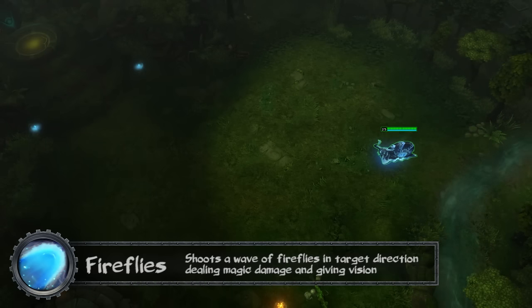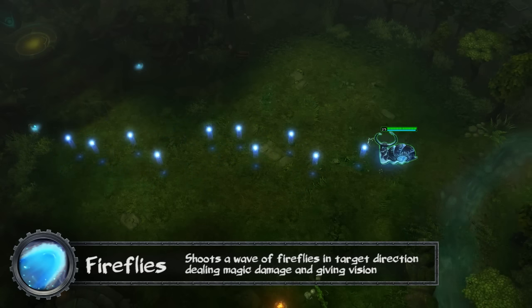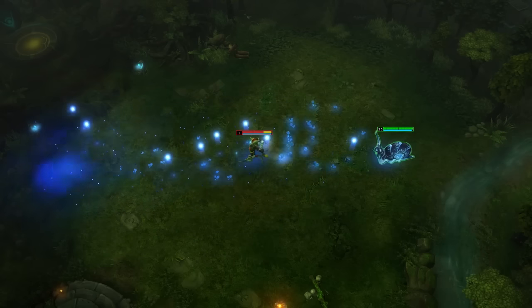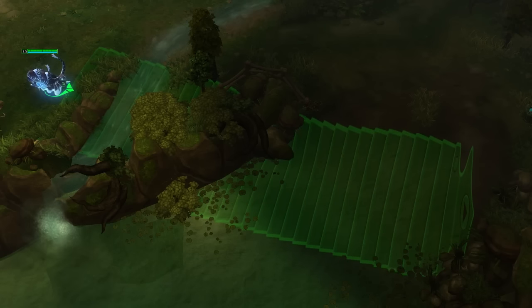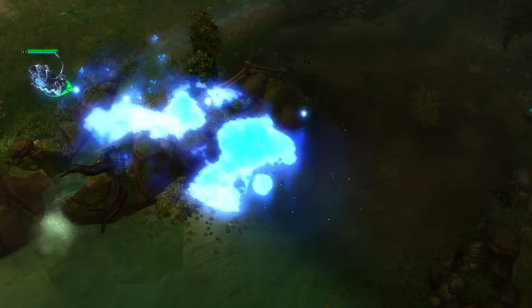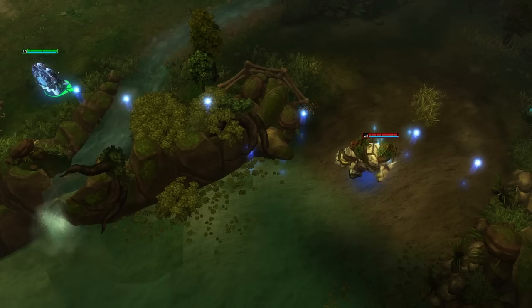Shellshock's Q is Fireflies. Cast in a target location within 1600 range, he summons a wave of Fireflies that deal a burst of magic damage to enemy units. The Fireflies last for 8 seconds, providing vision of enemies that touch them or scouting the area until they expire. Fireflies are a great lane harass tool for controlling space as enemy heroes try to move evasively.